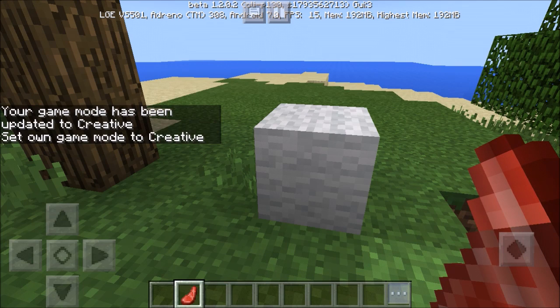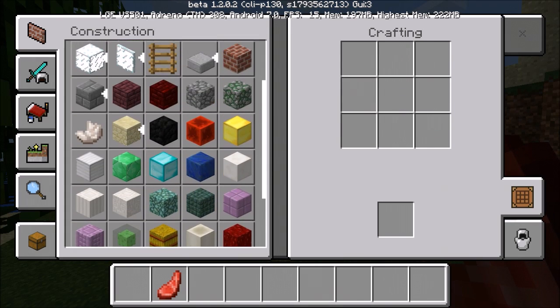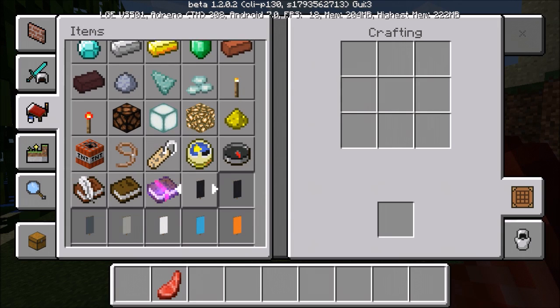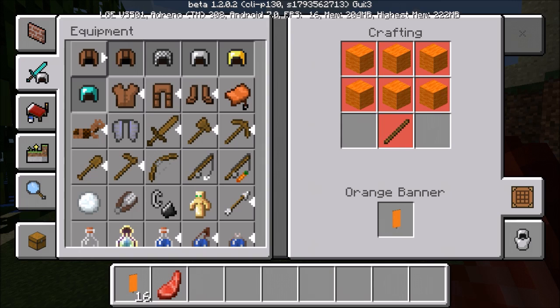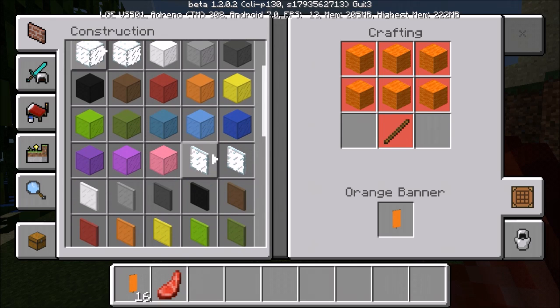Now we're in the creative inventory. Under construction most things stayed the same. Going to items - you can now select what type of armor you want just by tapping the armor type, and you can tap on the sword category too. The creative menu is nicely organized.